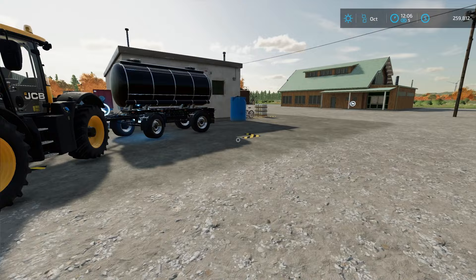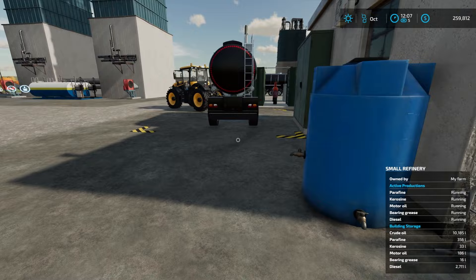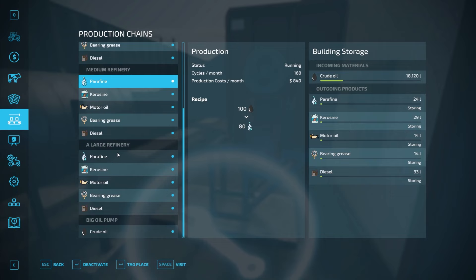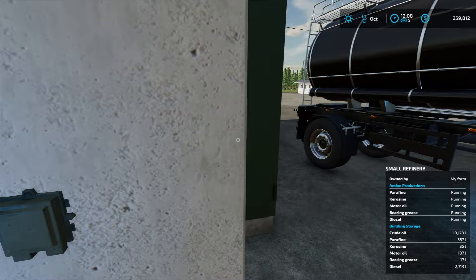We've got our crude oil production sorted out. Last but not least, it's just simple production — you get products from it. Each refinery size is different: small refinery 72 cycles, medium refinery 168 cycles, large refinery 288 cycles per month.